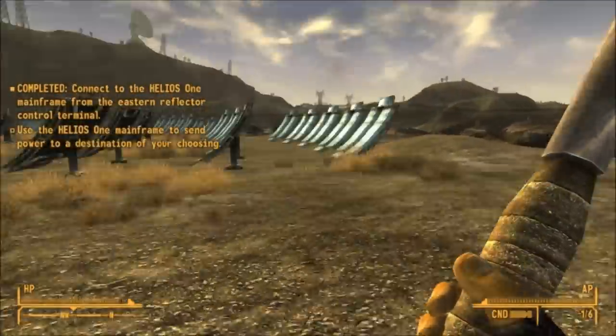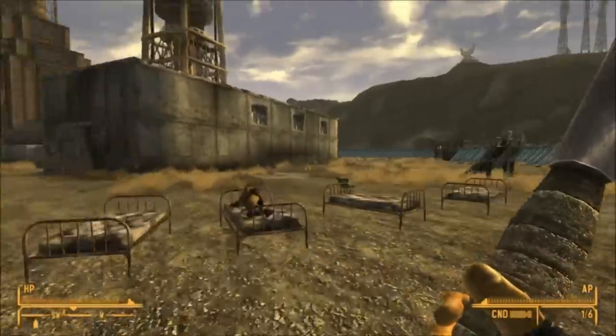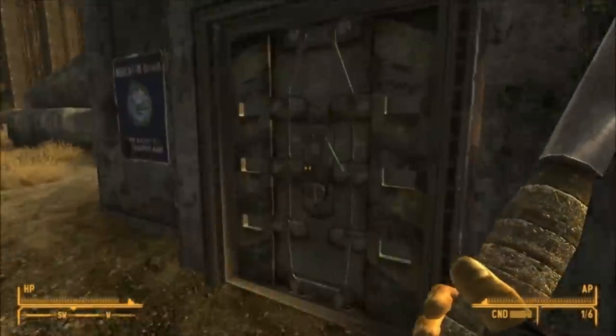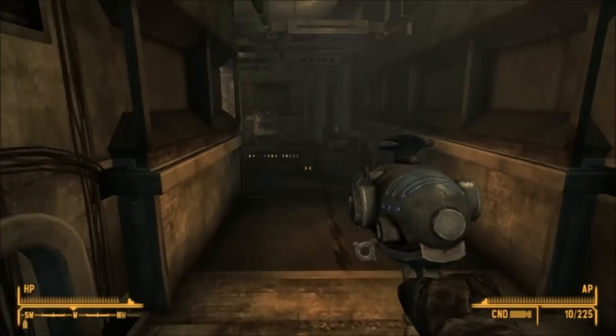Once both terminals have been activated, you can enter the large tower in the center. Be careful because there are lots of turrets and robots inside.